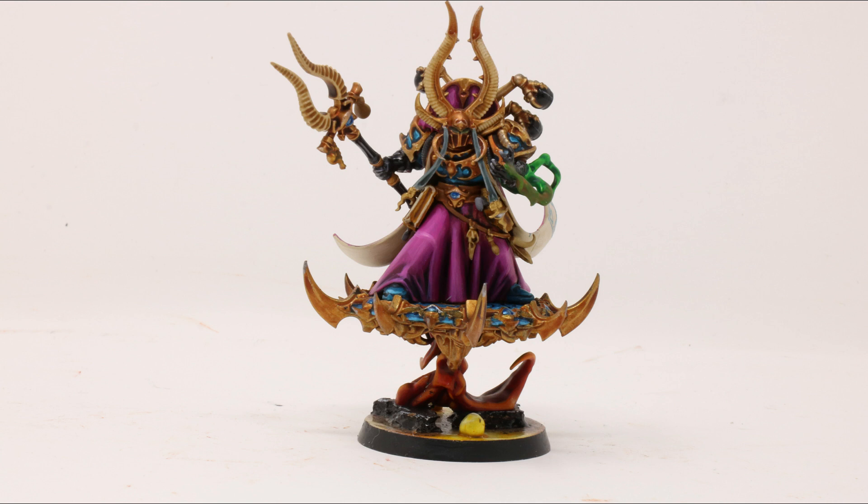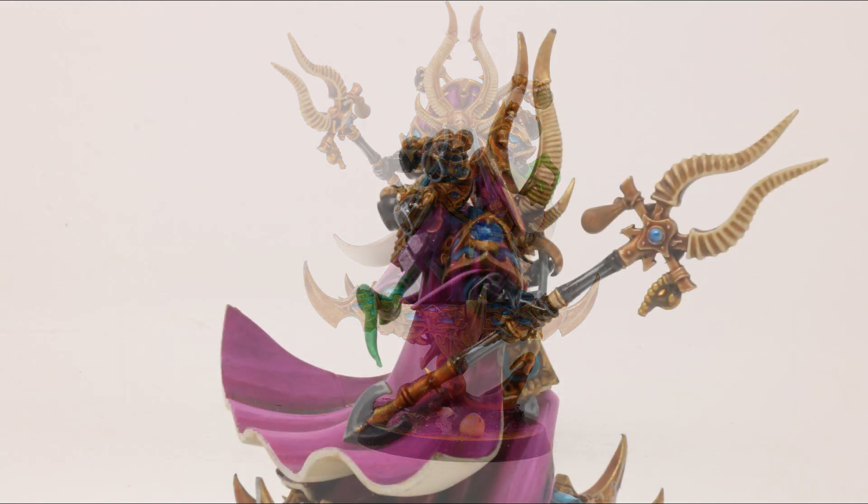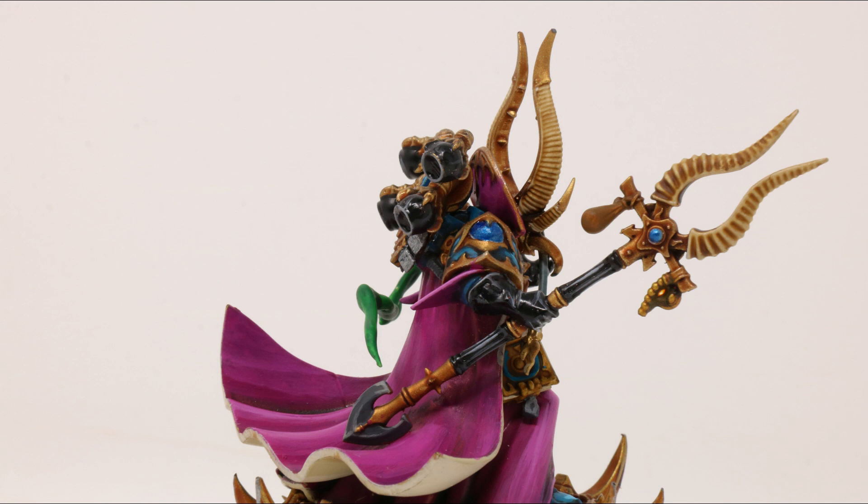The Inferno bolt pistol has a range of 12, is a pistol 1 type, strength of 4, AP minus 2, and 1 damage — very similar to the Inferno bolt gun version found on Rubric Marines. Frag and crack grenades are pretty standard amongst Astartes models. The frag grenade has a range of 6, D6 shots, strength 3, AP 0, damage 1; and the crack grenade is one shot, range 6, strength 6, AP minus 1, and D3 damage.